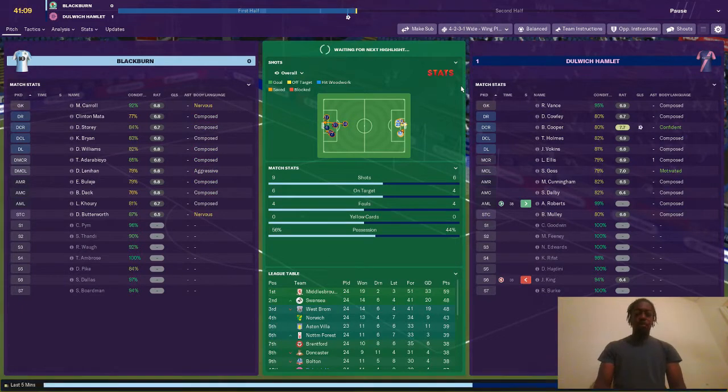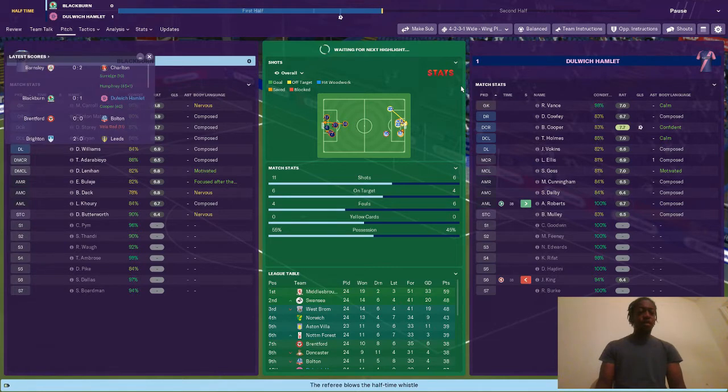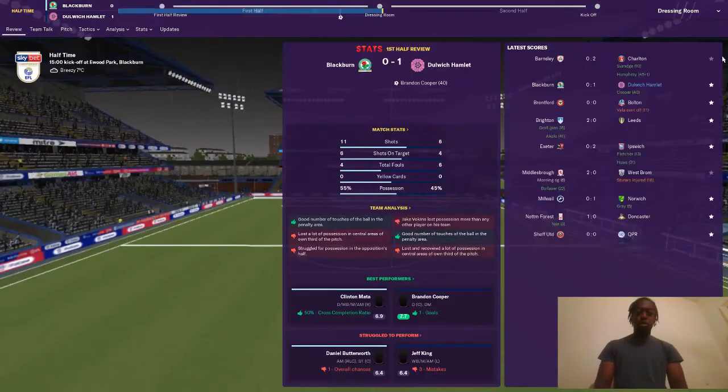Good start to the game so far. Let's continue going. We made that small tweak and it seems like we're creating a lot of opportunities and chances now instead of a lot of long balls. 45 minutes — going into halftime at 1-0 would be great. And that should be it for the first half. Halftime, 1-0 to Dodger Hamlet.